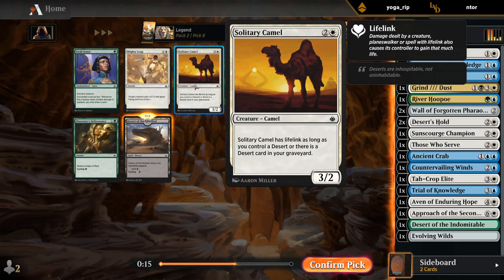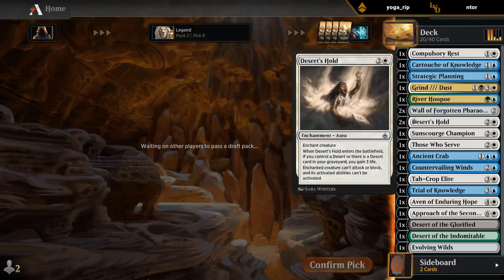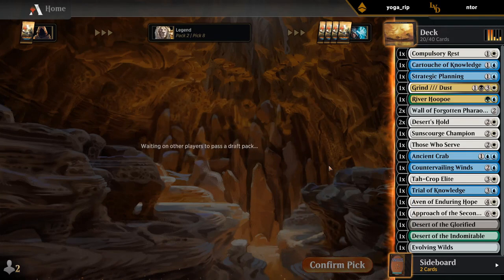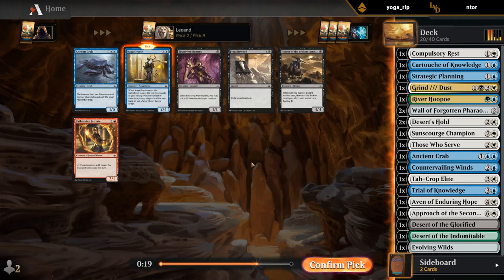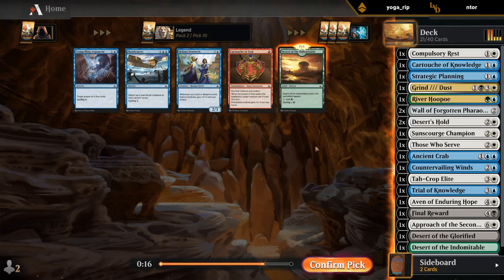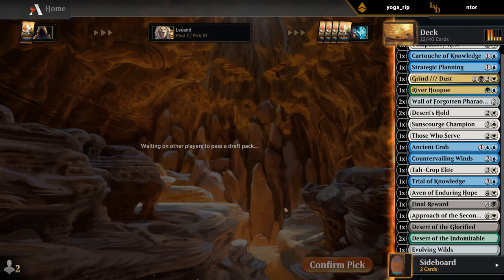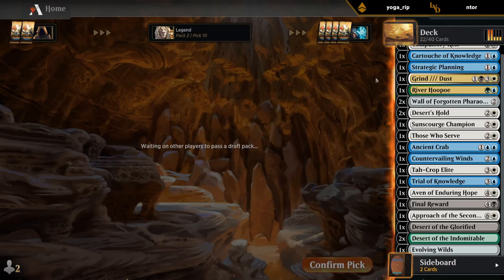The Camel would also be playable if we already had more Deserts — three mana for Lifelink. So our deck has a lot of removal, some good blockers, and an Approach. Could have hoped to wheel the Naga Oracle. Small chance we wheel the Aven Windguide. There's Oracle — and Final Reward wheeled too, kind of surprised by that. Maybe I should take the Final Reward — there's still a chance we get more Naga Oracles later. We've got three Deserts now, feeling a bit better. My only green card is River Hoopoe, so blue-white, splash green, splash black for Grind to Dust and the Final Reward.